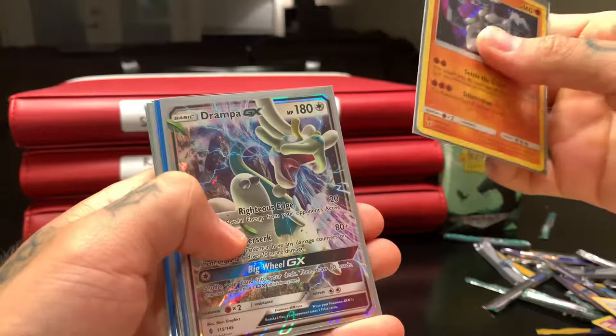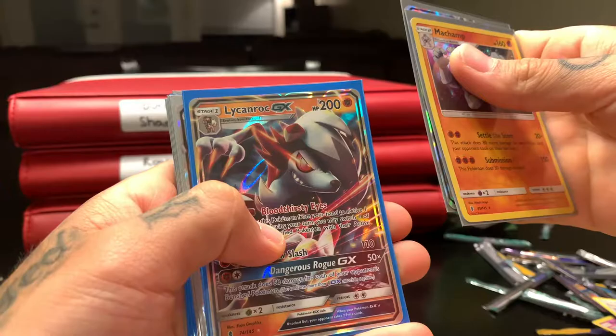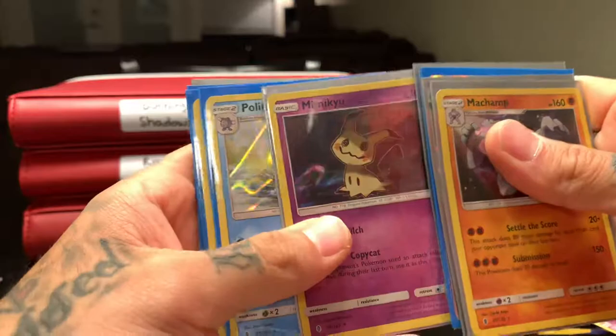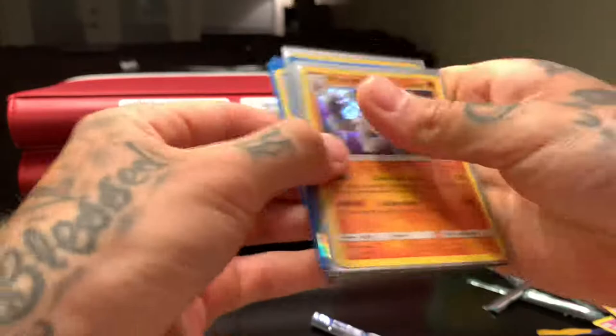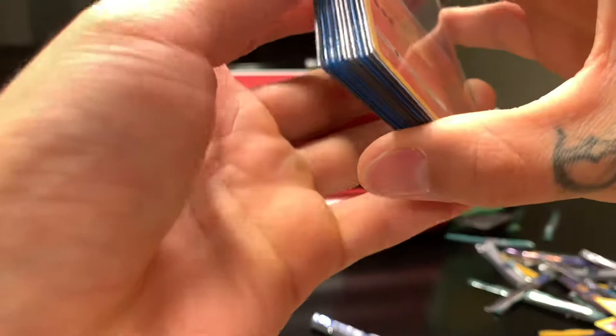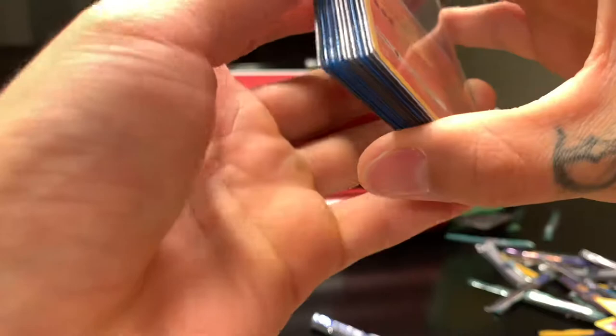Here are all the pulls we got: holographic Machamp GX, Drampa GX, Lycanroc GX, Metagross GX, Espeon GX, Mimikyu holographic — I think that's probably one of the coolest ones — Politoed holographic, another Politoed holographic, Drampa holographic, and Multi Switch secret rare. That's probably the best card out of them all! That's it for this video — thank you for watching, subscribe, give a thumbs up, check out my Instagram @zigzagtactics. Follow me, I'll follow you. Until next time, take care!